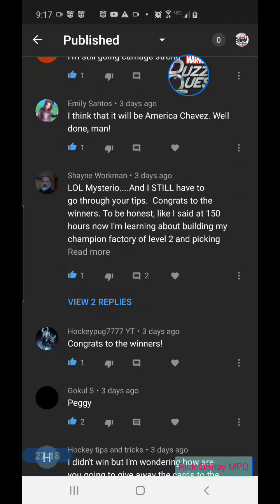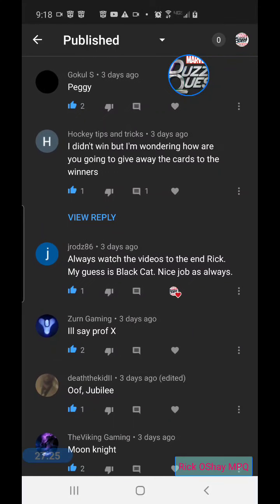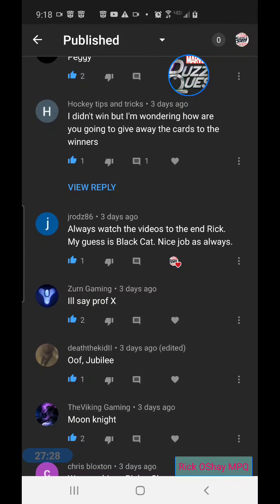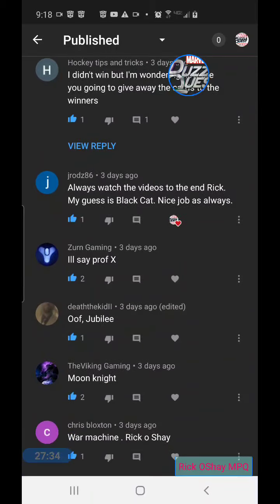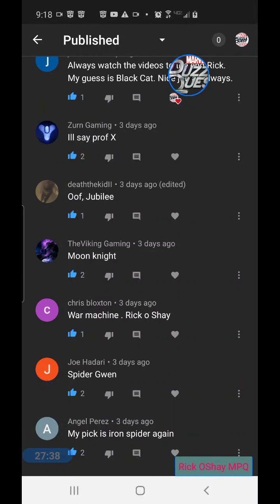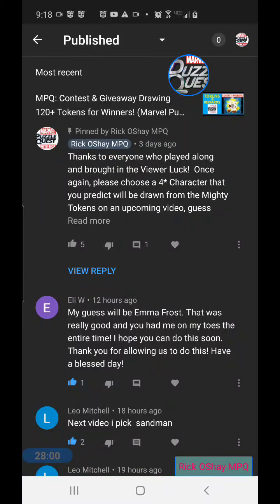Carnage didn't hit. Another guess for Chavez — we didn't get it. Mysterio — I would have taken that but didn't get him either. Another guess for Peggy — you guys tried so hard but we couldn't reel in Peggy. Did we draw Professor X from event rewards? If so, Zern Gaming would have gotten it correctly — shout out! Jubilee, Moon Knight, War Machine, Spider-Gwen, and Iron Spider were other guesses. Thanks for playing along everybody — let's jump over and take on Kaecilius in the Strange Sights boss event!